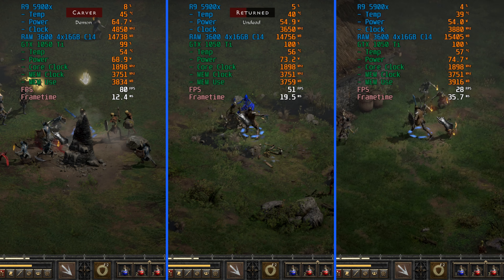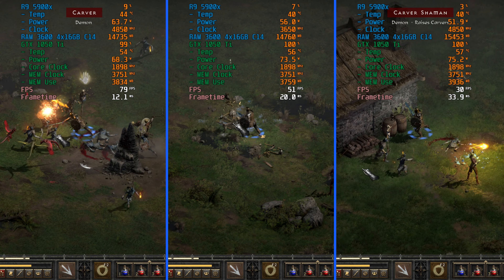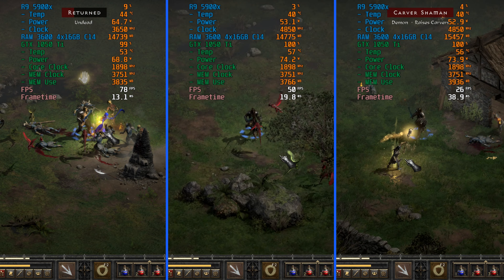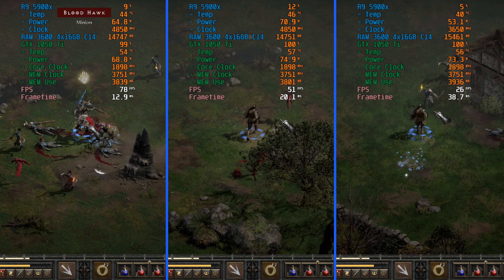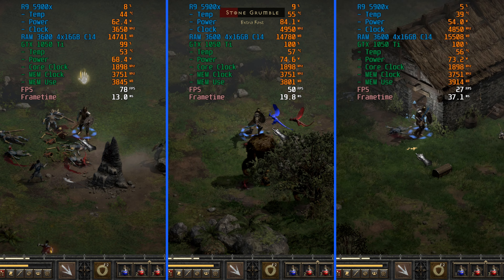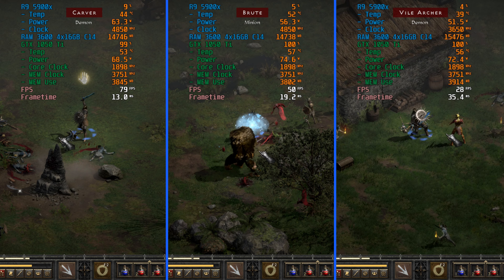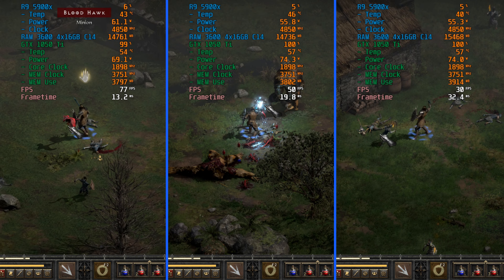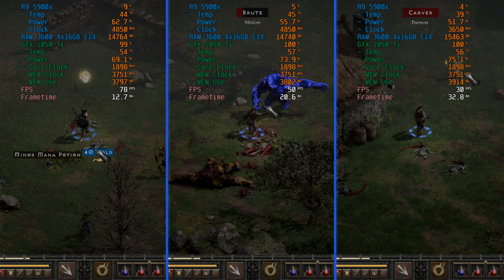At this fps range, we see not only animation skipping, but it's honestly hard to line up with enemies to make contact. Oftentimes I would target a specific enemy or item pickup and end up walking past them, because by the time I'd clicked, the target had moved already. I would recommend sticking to the medium preset at 1080p on the 1050 Ti, or at least using custom settings to find your preferred performance target.